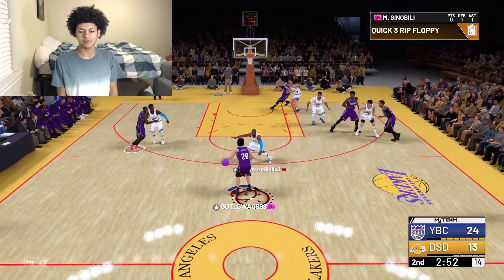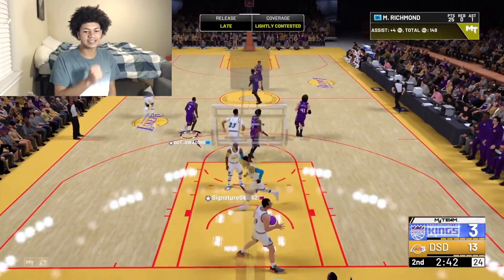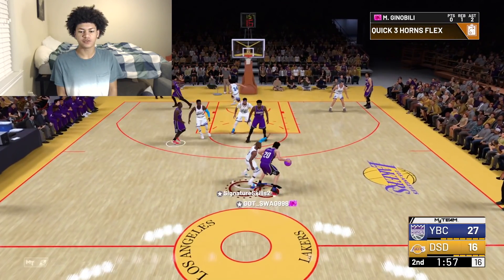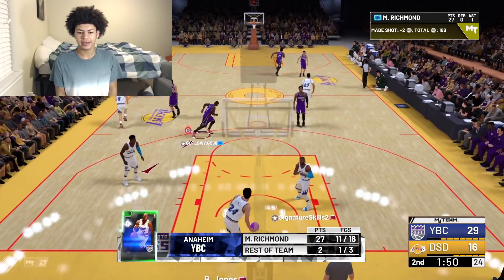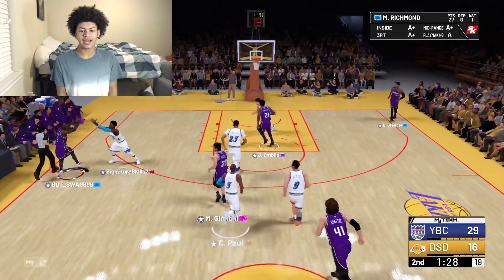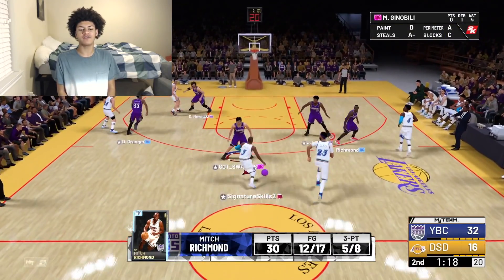Time to run a play — my money play, quick three rip floppy. I run the Bucks playbook and this is one of my money plays. He's wide open on the wing and gets that to go. That's one of my money plays — the quick three rip floppy, or quick three horns flex. Off the glass for a close shot, we'll take it. Just like that we have takeover for Mitch Richmond — takeover time! When somebody has takeover it's force-feed time. Green light on the wing — another three-pointer for Richmond. The man is unstoppable: 12 of 17, 5 of 8 from three.